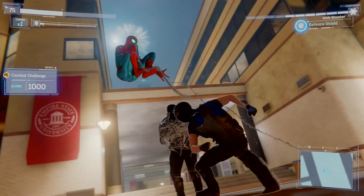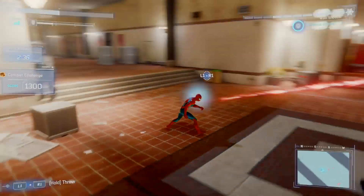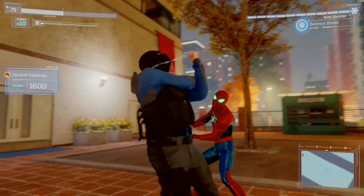Or you can hold square to throw them up in the air and use triangle to bring them down and stick them to the floor. Also, as soon as you get your triangle and circle finish move, use that.